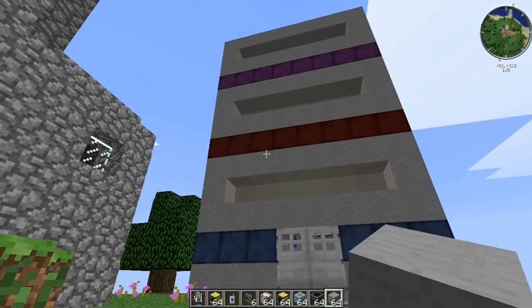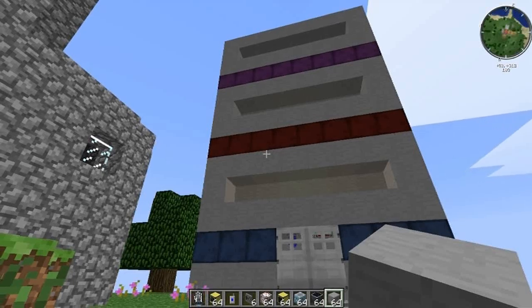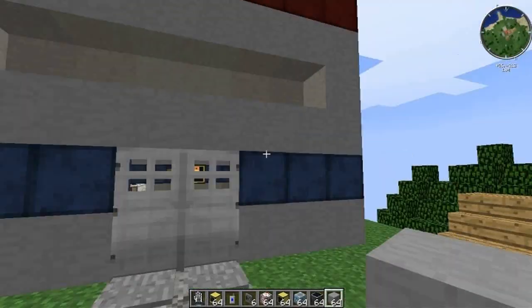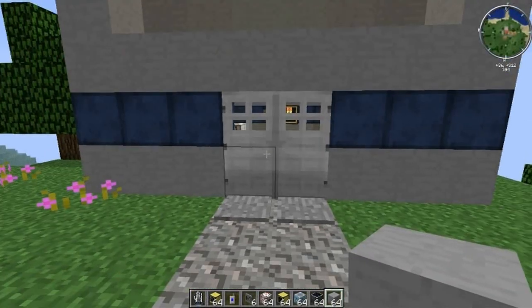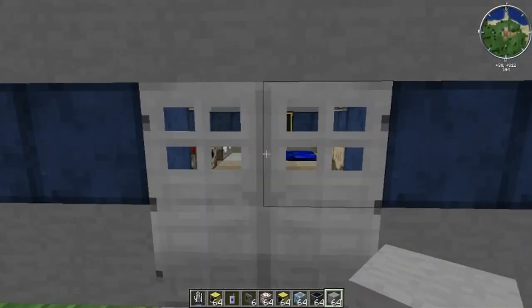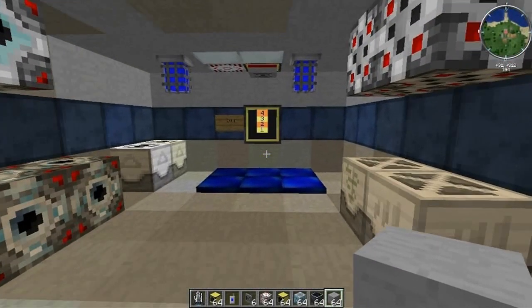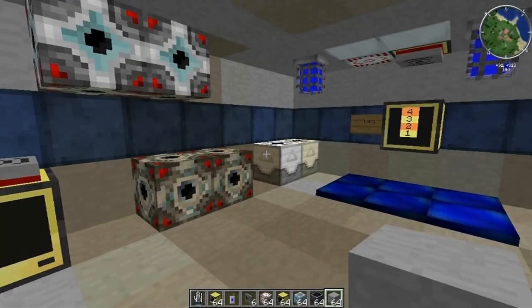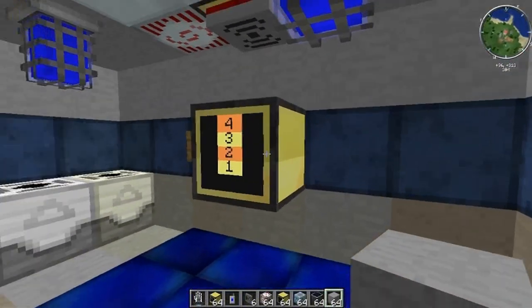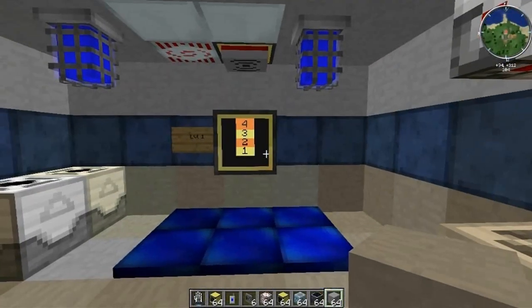Hello and welcome to the best way to get around your base — the teleporter elevator system. For those of you who saw the previous video, it got up to 1,000 views, and I thought it was time, in honor of that momentous occasion, to revamp this system — do it in Feed the Beast instead of TechIt. We've now got the latest version of ComputerCraft using all the flashy touchscreen monitors and stuff.